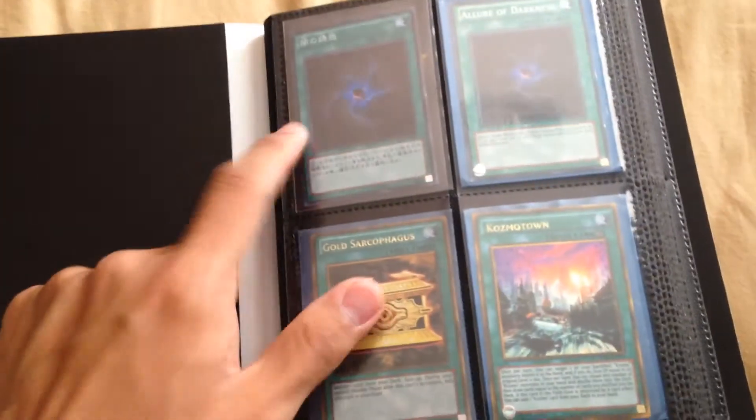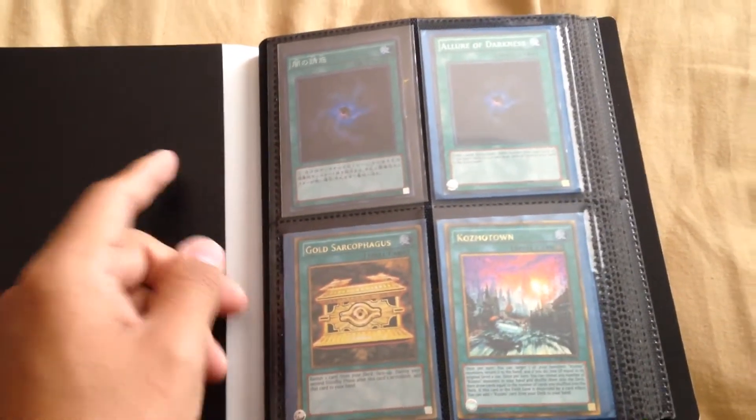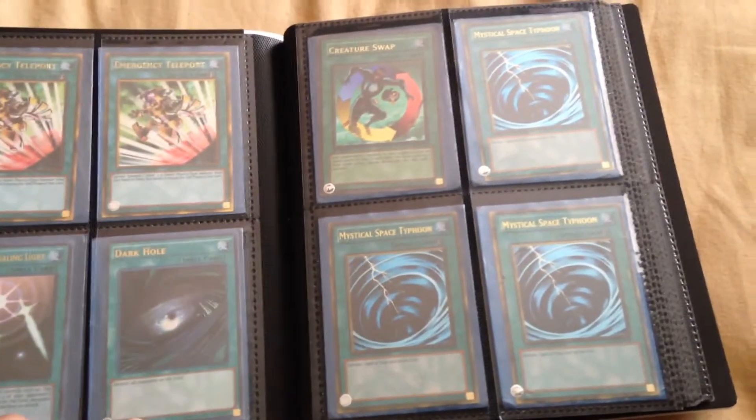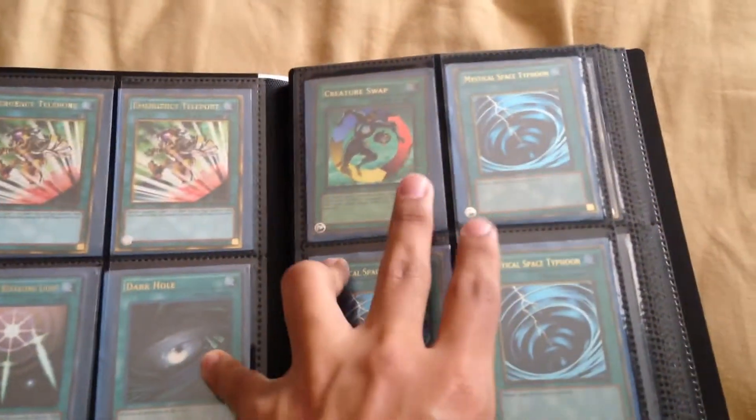Now for the spell and traps. I went through all of these yesterday and rearranged everything so you can actually see it. This is a Japanese Allure of Darkness, this is the English Allure of Darkness, and I have two of these, so if you're interested let me know. Two E-Teleports, a Dark Hole, and this is an old-school Creature Swap — a cool card.